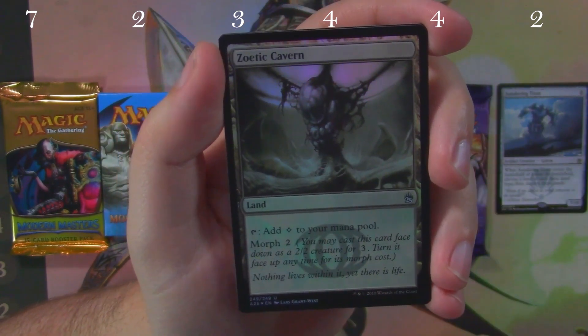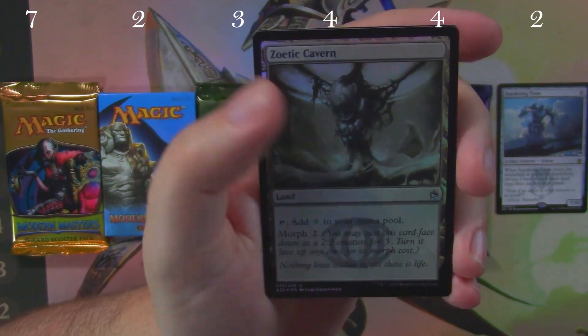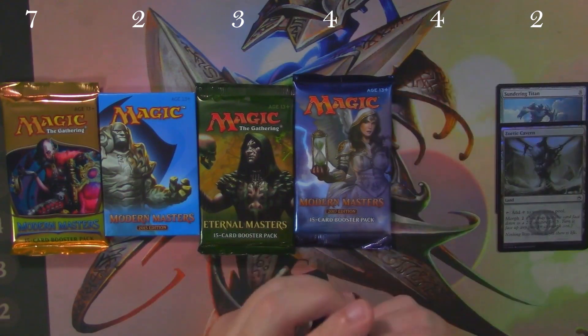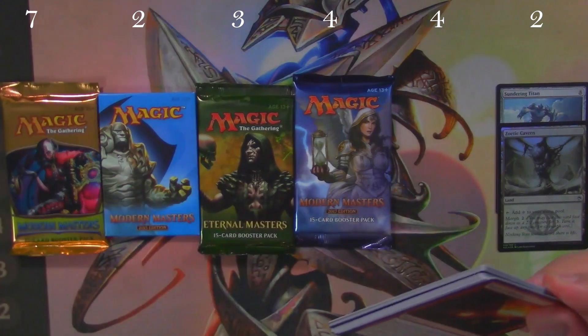And we have a foil — it's a Zoetic Cavern. I don't know how you want to pronounce that, but something along those lines. I don't know if Zoetic Cavern is worth anything, but maybe it is and we'll have to look it up.